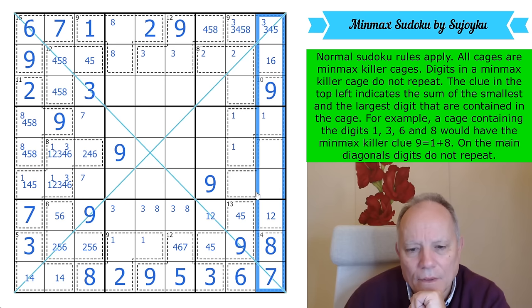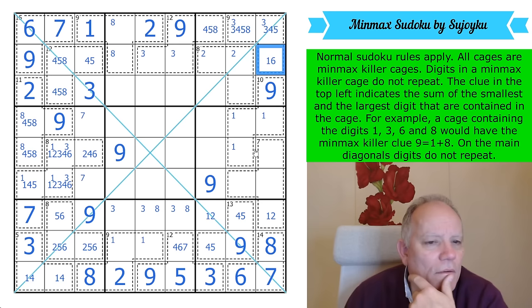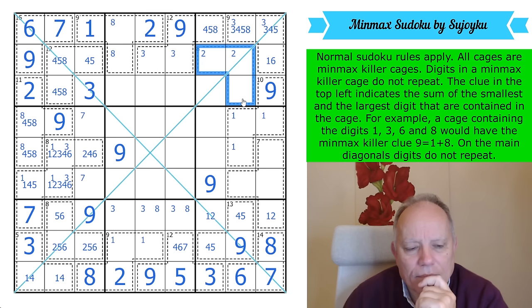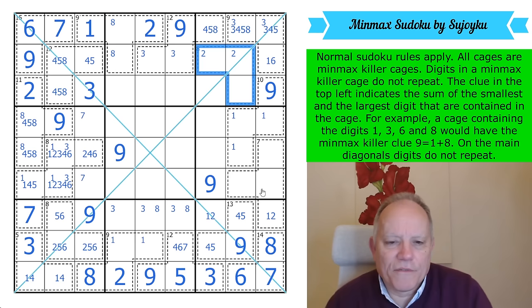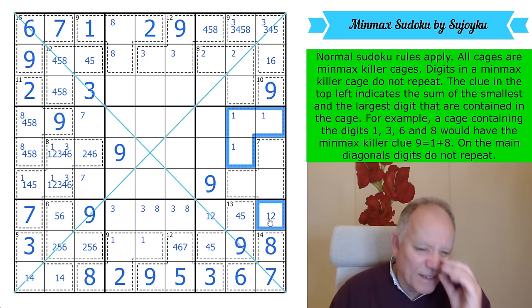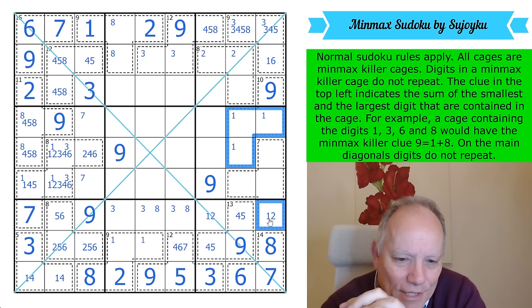Let's look down this final column. If that's a 6, then this couldn't be 2 and 6 — interesting. If that was a 6, this would have to be 1-2-7. How many 1s and 2s can we fit in these final columns? We've got to have a 1 there and one of them here. That's not actually a very interesting question.